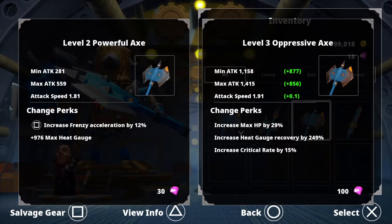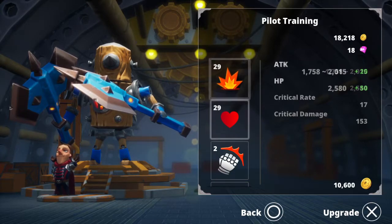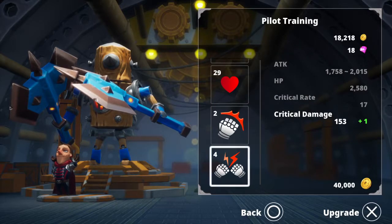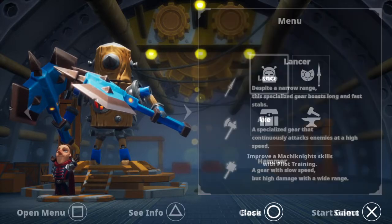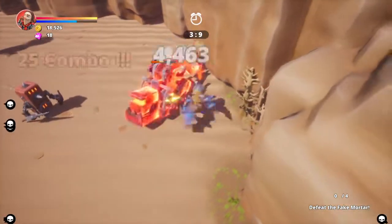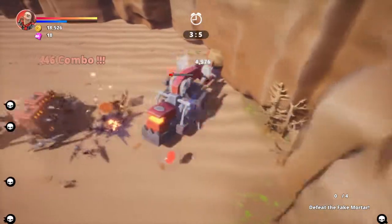With the gems you collect, you can purchase trunks of weapons, then pick the one that suits your play style best, and sell off or merge your old ones into it, so you can slowly upgrade your gear as you go along. That side of things works really well and continues to steadily progress how you move through the game.